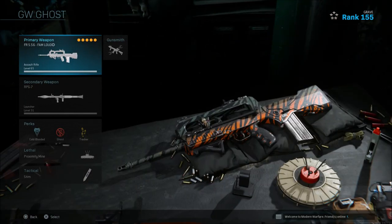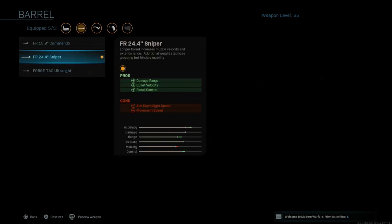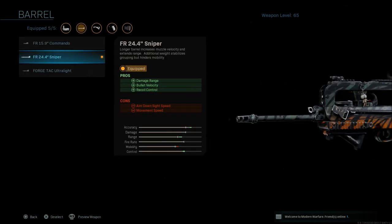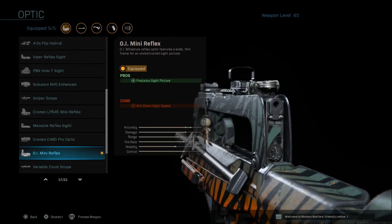Let's get right into the class setup itself. This first FAMAS setup is going to be one without a suppressor — kind of a loud class. This is a pretty good class if you like to run things without a suppressor. We're going to go with the FR 24.4 sniper barrel, which gives you damage range, recoil control, and bullet velocity. The downside, pretty much like all larger barrels, is ADS speed and movement speed.